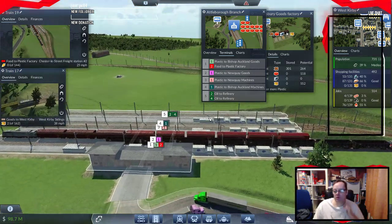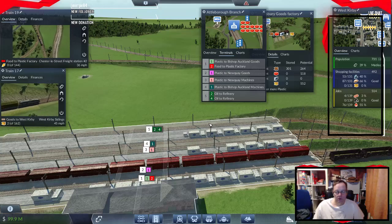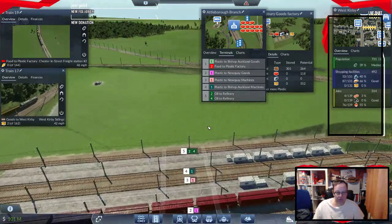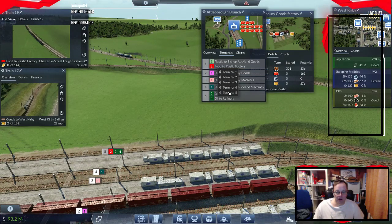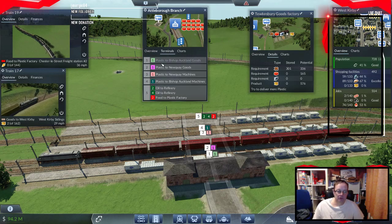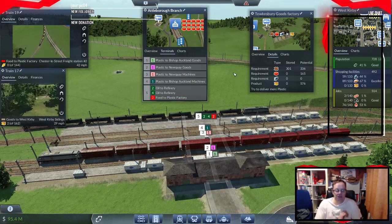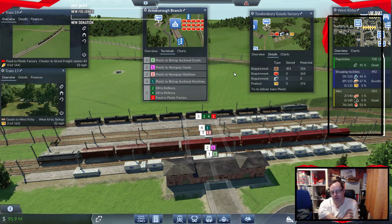Plastic to Bishop Auckland goods, plastic — so the plastic comes in, no, plastic goes out. Almost be better off putting it on the oil platform. I would actually be better off putting it on the oil platform. So we're going to put this onto platform 5, because all the other platforms — ones that fill up here — fill up with plastic on platforms 1, 2, 3 and 4. Platform 5, where that train is now, is an oil one that stops here but then carries on through.